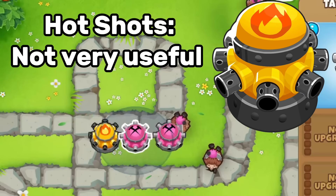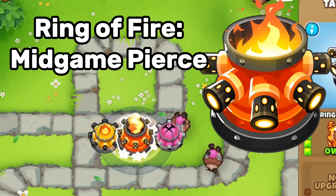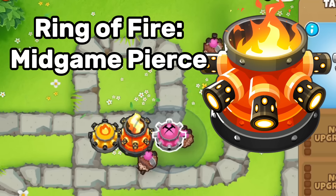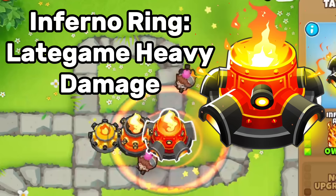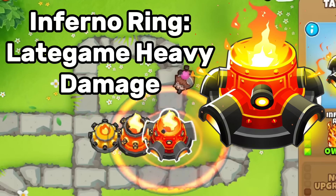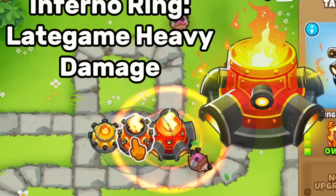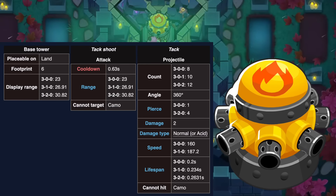The Hot Shots is not very useful, so let's move straight on. The Ring of Fire is a pretty cool tower — it's kind of more of a mid-game pierce tower, and the Inferno Ring is going to be a late-game heavy damage tower. This thing can do quite a lot of damage; kind of underrated.